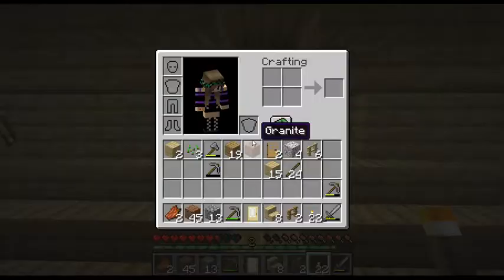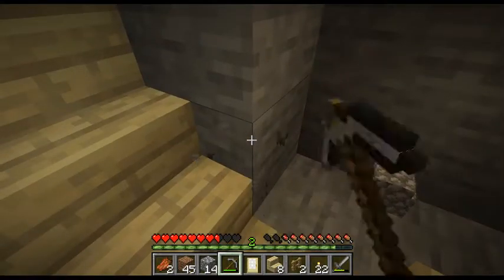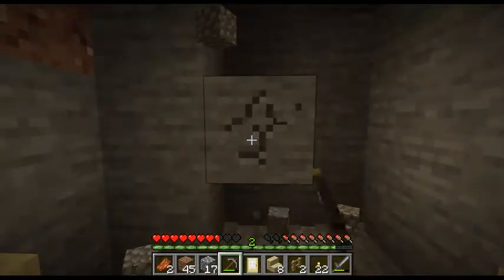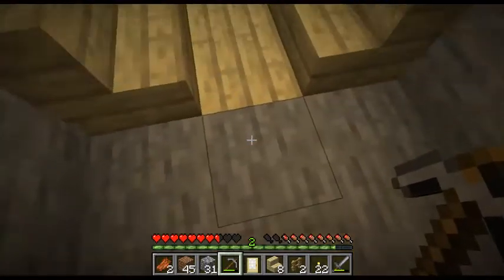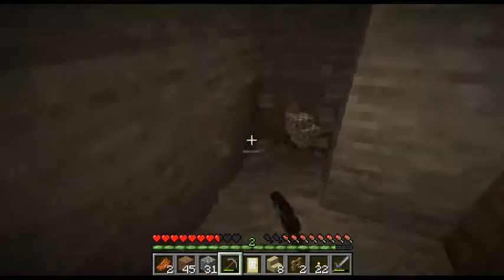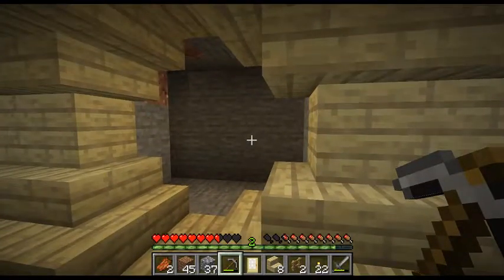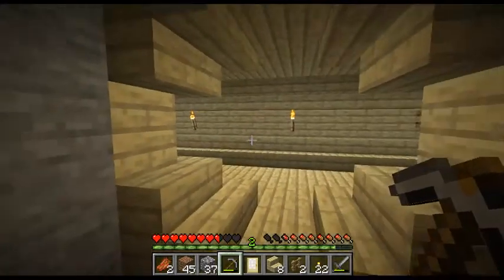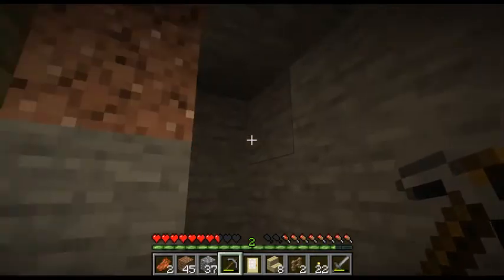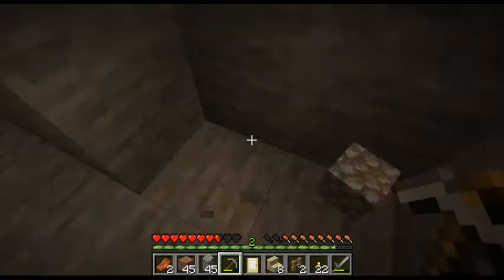We're going to start digging into this section. I'm going to do our little hallway like that. The hallway's just going to be this bit and this bit here, so I'm just going to open up into this room here. Once I've figured out how we're doing that, the room is going to be interesting because it's not going to be a tunnel or a hallway — it's going to be a room.